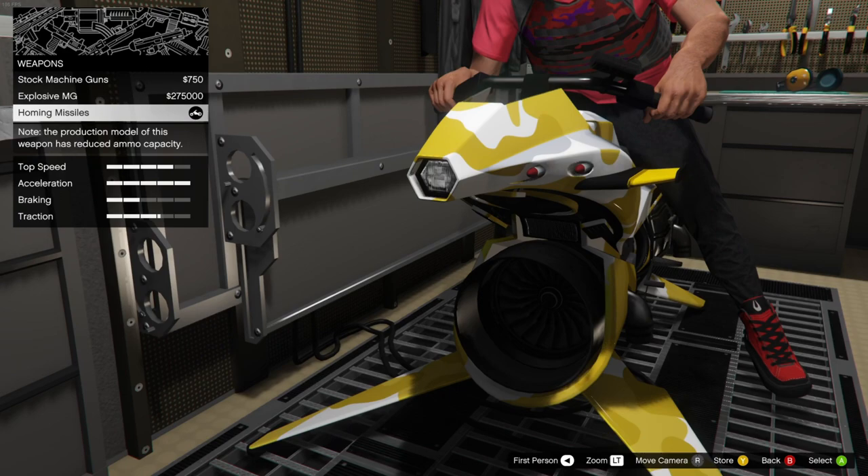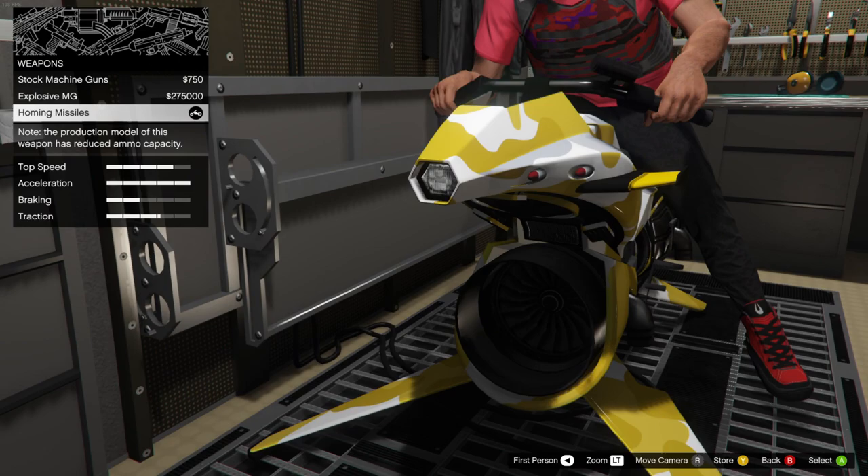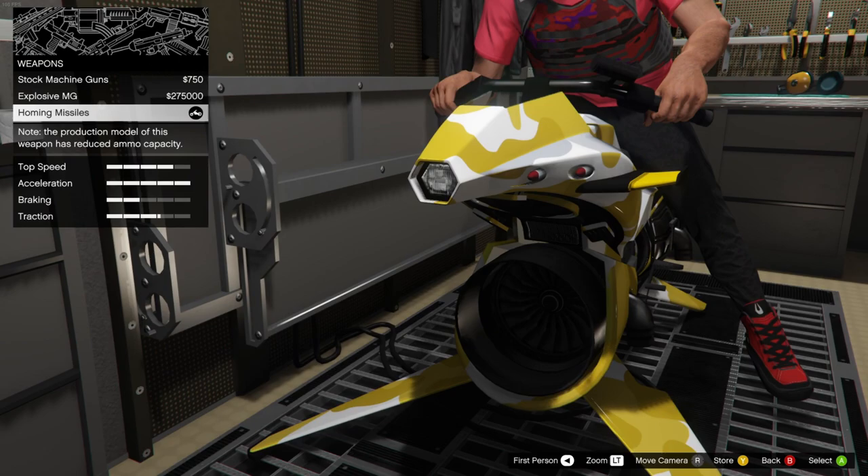I'm going to keep my Homing Missiles because I think those are pretty good. And that's how you upgrade your Oppressor Mark II. Hopefully this video was helpful — if it was, please give a like and consider subscribing for future content. You can also watch this video to show you how to upgrade your Deluxo to give it rockets or Explosive MGs.